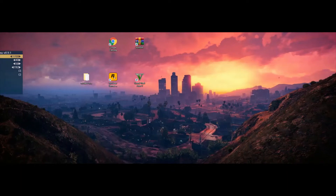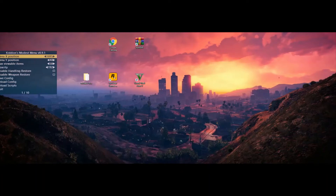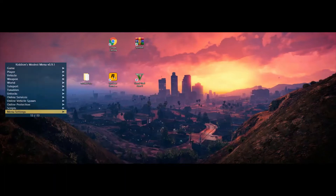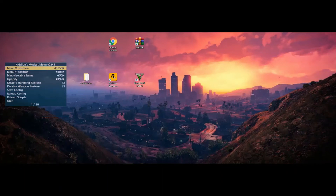As you can see, we have our Kiddion menu. All the keys for this will be on the Kiddion site, but I'll also put them in the description below. You'll be using your number pad on the right of your keyboard — make sure your Num Lock key is on; that's really important. Some people use the menu and forget to turn that on, or hit it by accident and turn it off, and then they think something's wrong with the menu. Always make sure your Num Lock is on or you won't be able to use that keypad.